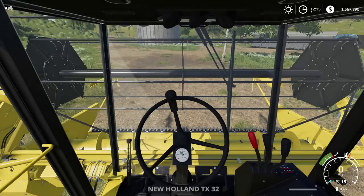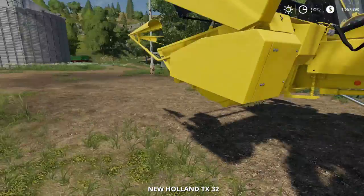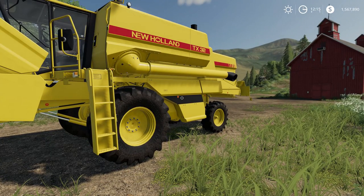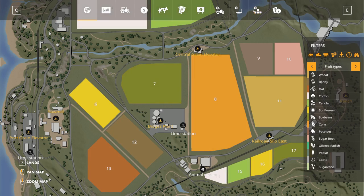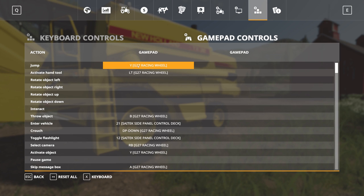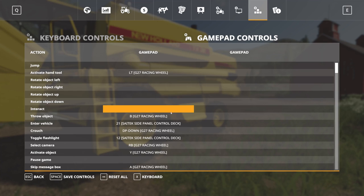This is a bit loud so I'm just gonna turn it off — there we go. So if we go in-game, I think I'm gonna be able to resolve this from in-game so you don't have to quit. You go to Gamepad Controls, and in here you're gonna have something for the G27 racing wheel.